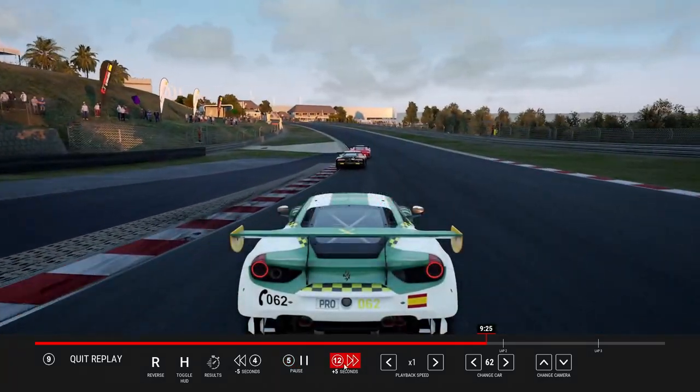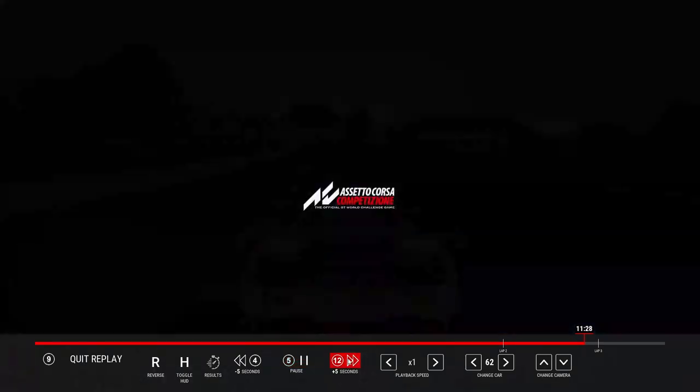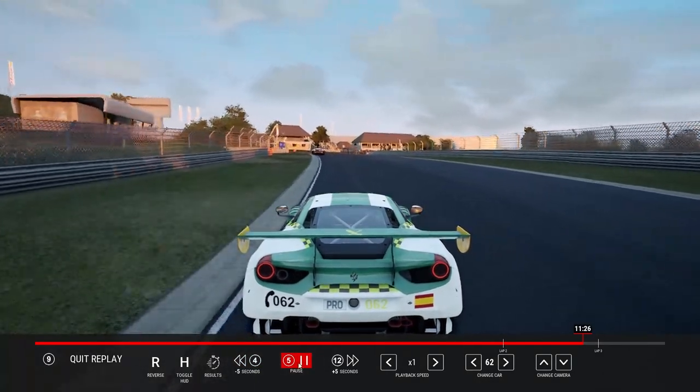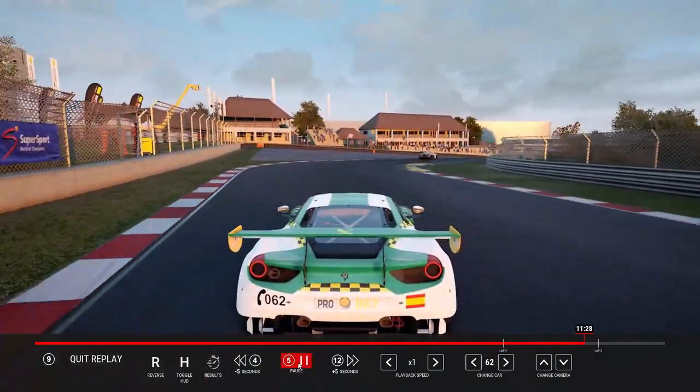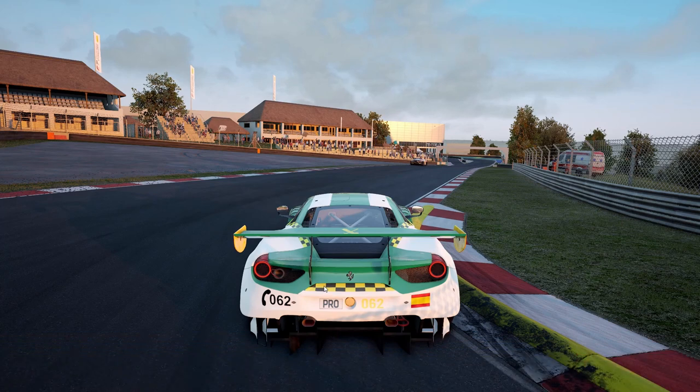It doesn't really matter where — I'm going to take the screenshot at this last corner. Now you want to stop at whatever position you want your car to be. Now, in order to go to the free cam, you need to press F7 and you will unlock this camera.